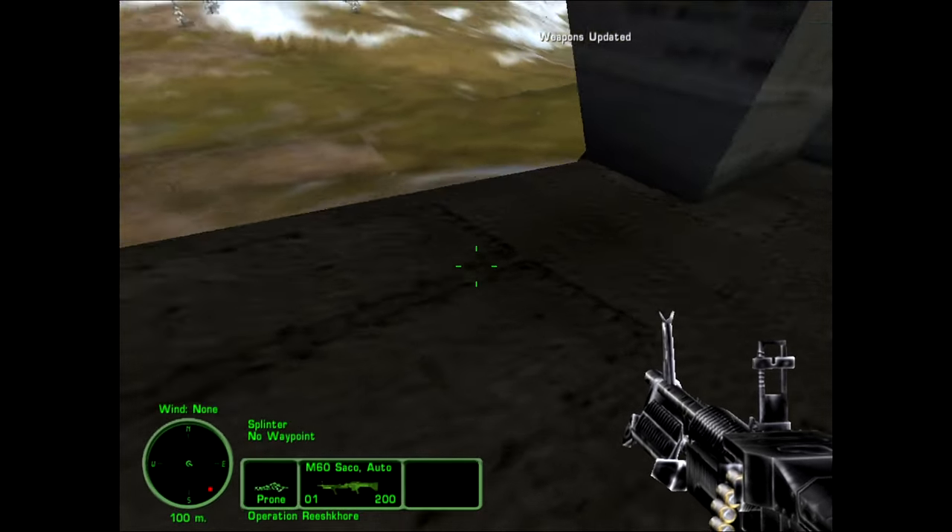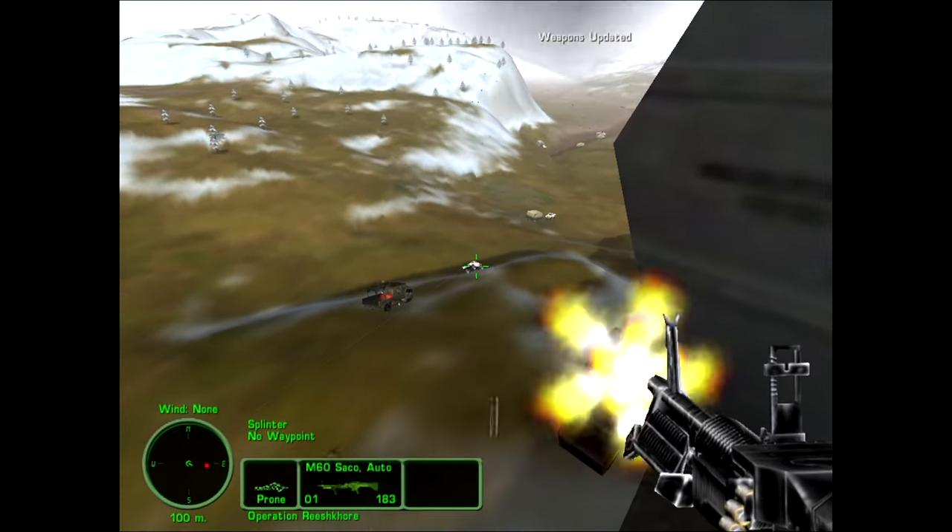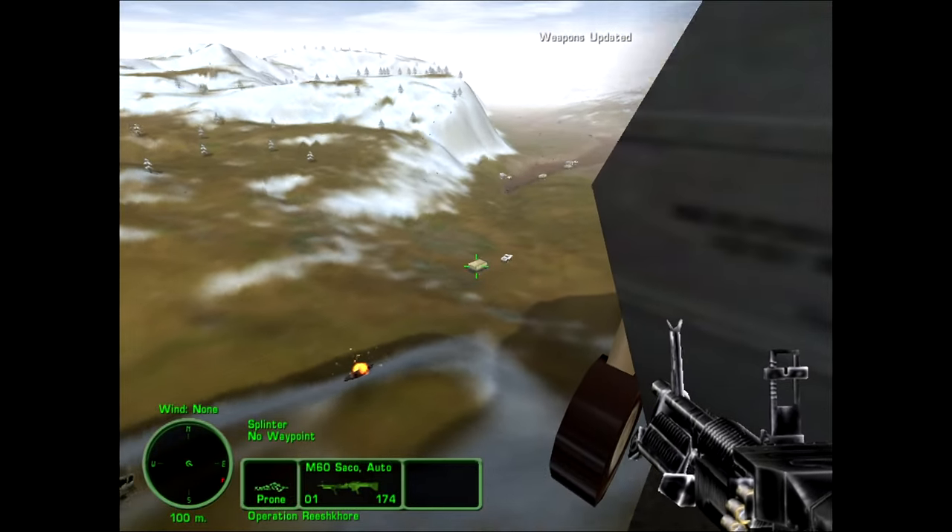We've got hostiles and trucks moving to the border. Zagger says to insert your team, conduct a hasty ambush, destroy the convoy. I'll infill you on the near side of the bridge. Happy hunting.